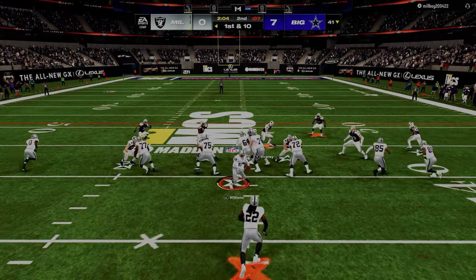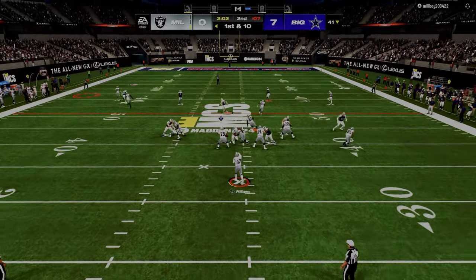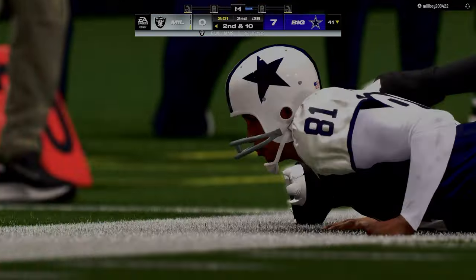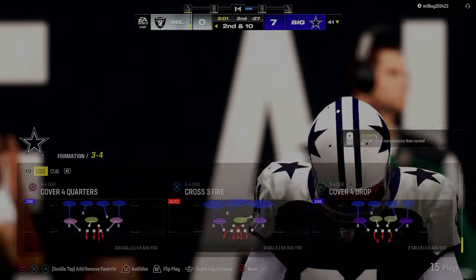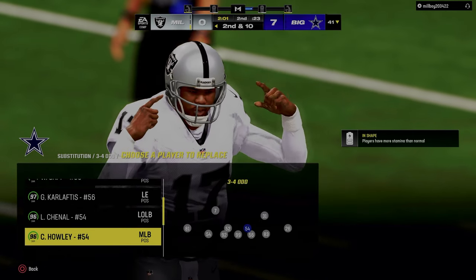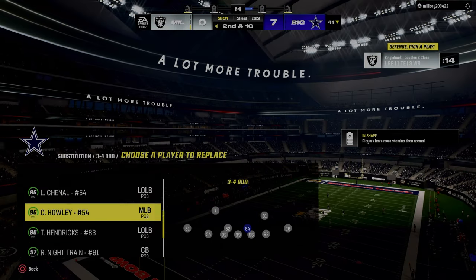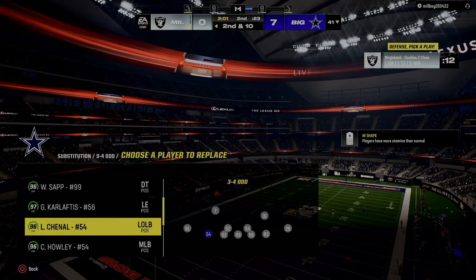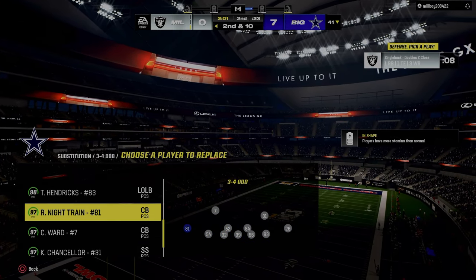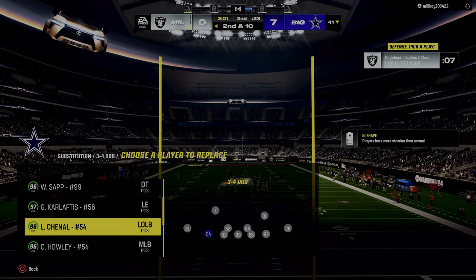He has a bubble screen threat to the left, so we want to man that up. We're going to play pretty bend-but-don't-break defense. There you see — beats himself, now he's incomplete. All we're really trying to do is get these kind of guys on a third down so we can actually run our defense. When you play somebody like this, it's really, really important that you just don't beat yourself. If you just don't beat yourself, oftentimes you will come out on top.